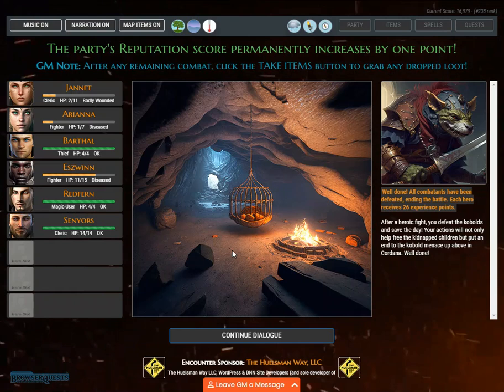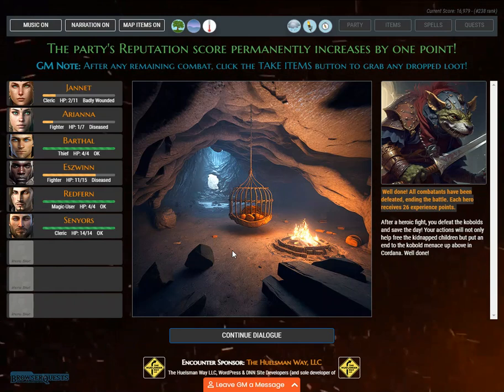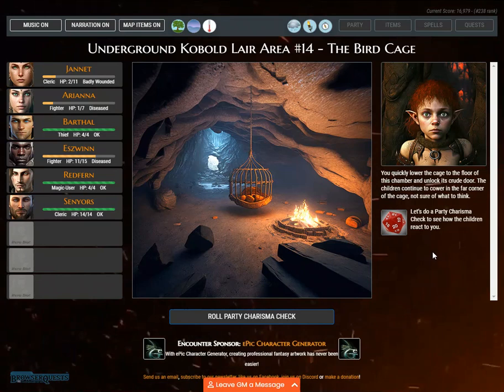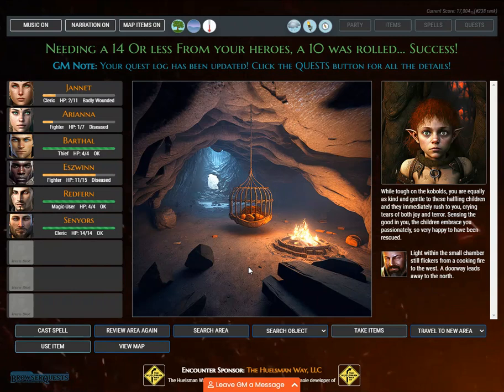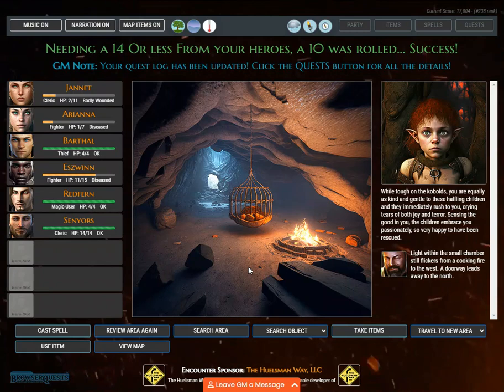After a heroic fight, you defeat the kobolds and save the day. Your actions will not only free the kidnapped children but put an end to the kobold menace in Kordana. You quickly lower the cage and unlock its crude door. The children cower in the far corner, not sure of what to think. A party charisma check is needed — needing 14 or less, a 10 was rolled. Success! You are kind and gentle to these halfling children and they immediately rush to you, crying tears of both joy and terror, embracing you passionately.